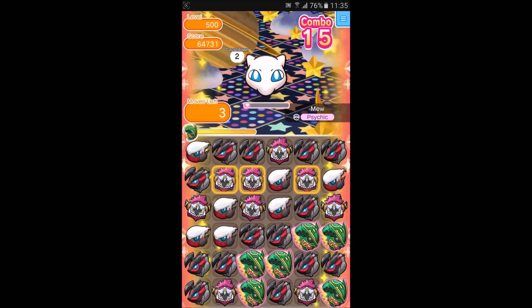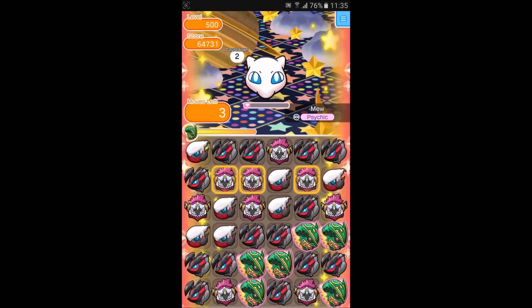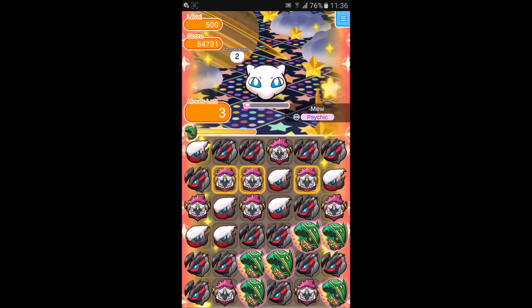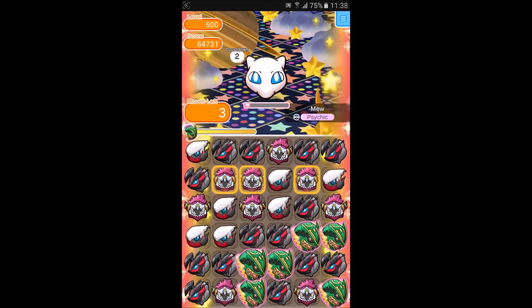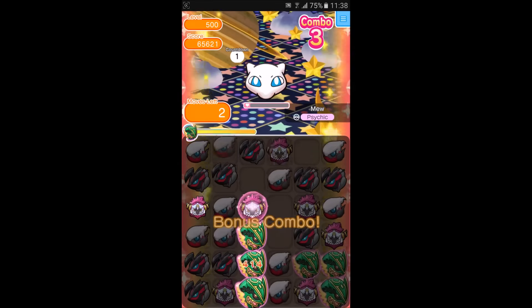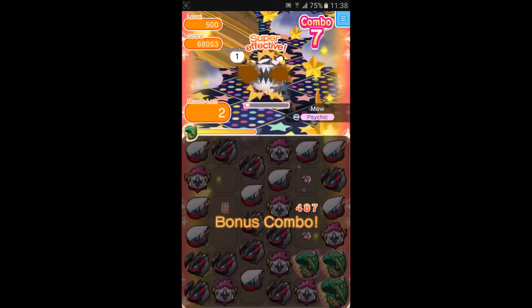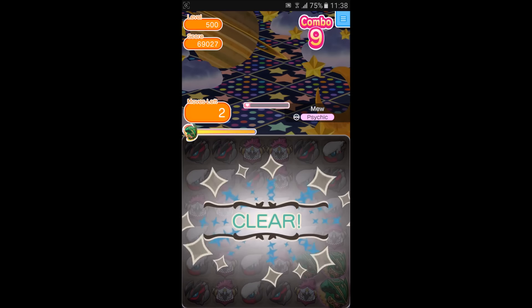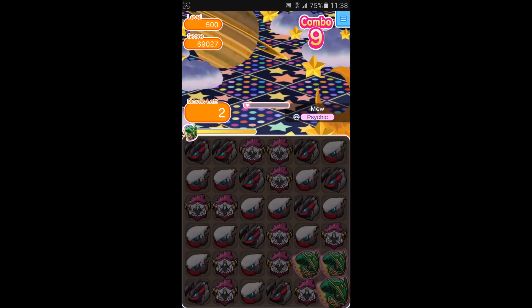Awesome, we've got a nice 15 combo and we were so close to beating it. Lucky we've still got 3 turns left so we can do it on the next turn. Let's do our last turn and hopefully go out with a big combo, just for fun, to get over 70,000 damage. We didn't get 70,000 damage, but we got an awesome 9 combo with 2 moves left. So we beat it quite comfortably, thanks to Sleep Charm.